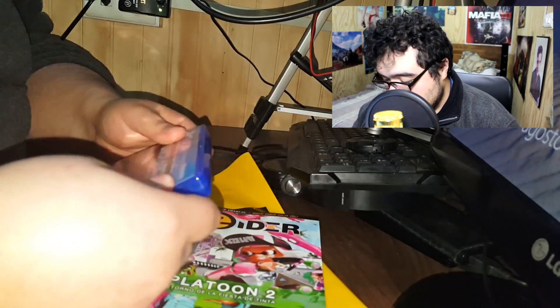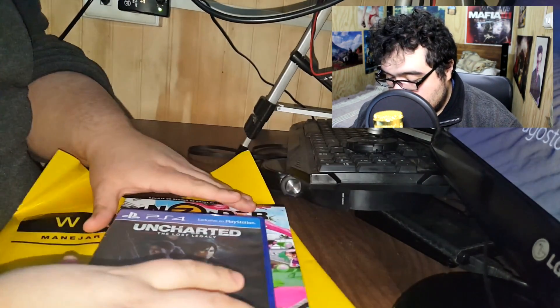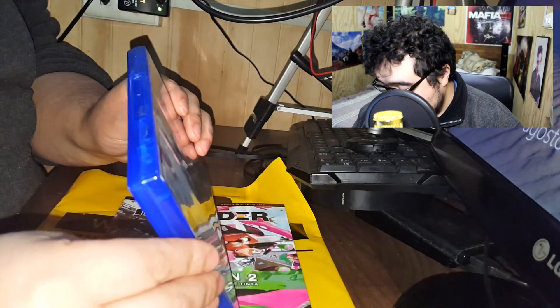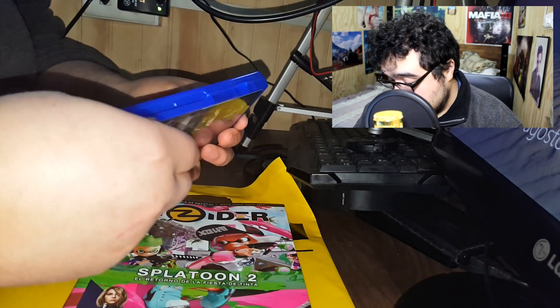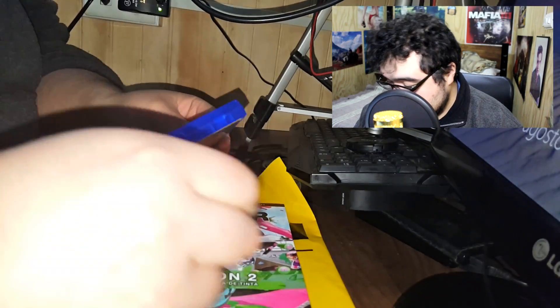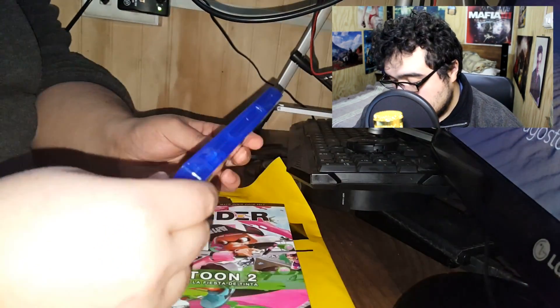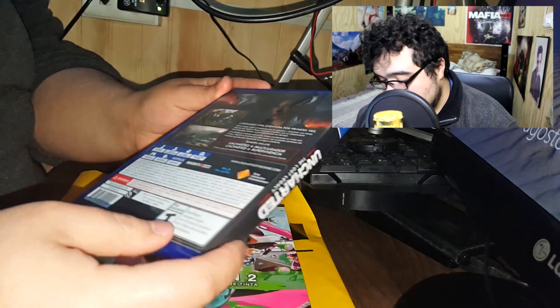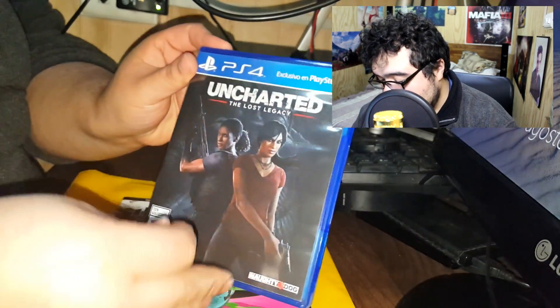Así es que niños, esto sería el unboxing cortito de hoy día. No es muy largo el vídeo — solamente trae el juego y la revista Insider, que la encuentran de manera gratuita en las tiendas de Setamar. Vamos a grabar unas partidas y vamos a hacer también unos directos del juego para que lo tengan presente. Dicen que la historia es maravillosa, y dicen que el juego solamente dura 12 o 13 horas — vamos a revisarlo para ver si efectivamente es así.